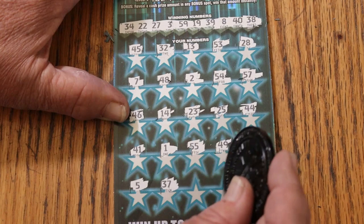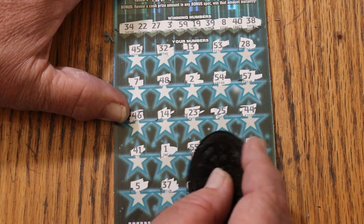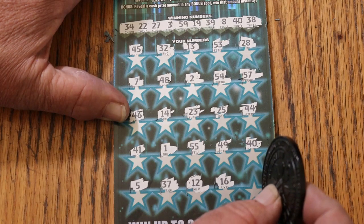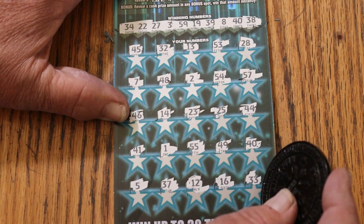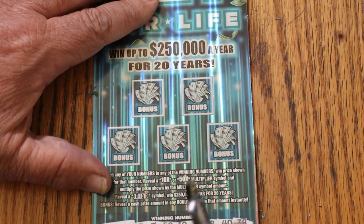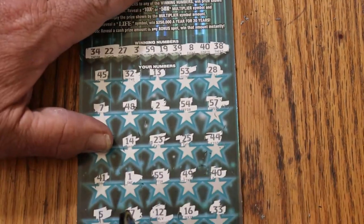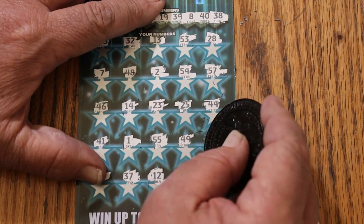5, 37, nope. 12, nope. 16, nope. And 33, nope — just the 40. Bonus time. No, no, no, no, and no. Just the number 40 this time. Another $50. This game loves giving back the 50s, which could be worse — it could give back nothing. $200 session, we got half back already and two to go.